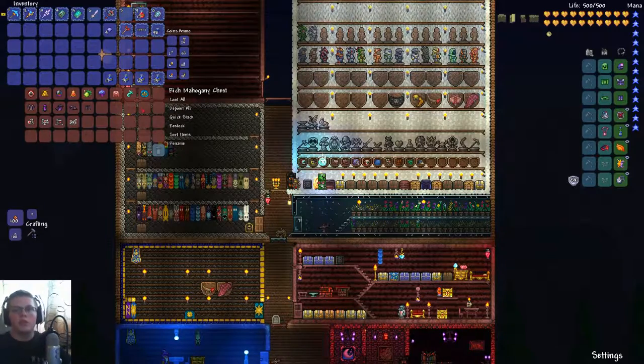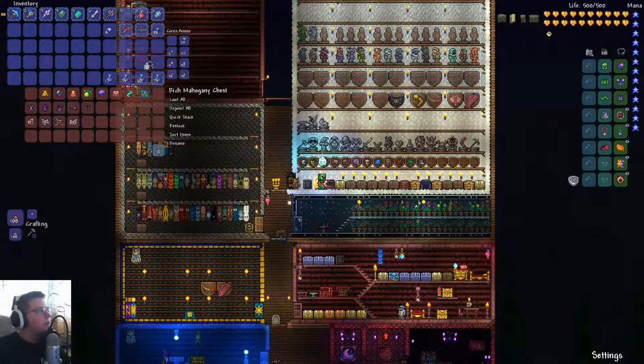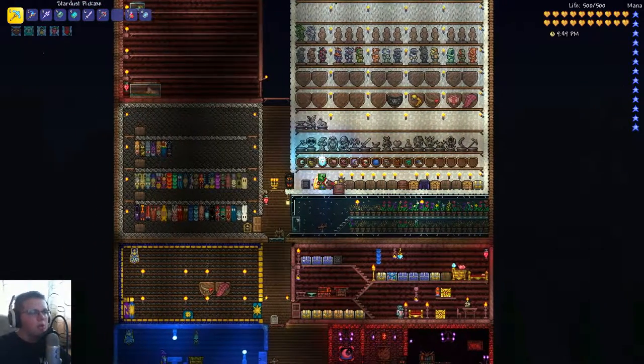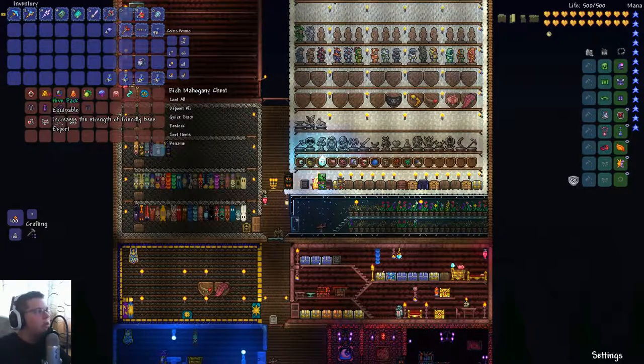Now here are the items from bosses in expert mode. Each expert mode boss drops a special treasure bag that doesn't happen in normal mode — they can contain some expert mode exclusive items. I have about eight or ten of them here, missing only three: the Demon Heart, the Bone Glove, and the worm scarf from the Eater of Worlds. Let's go through each one. The Shield of Cthulhu lets you dash, and if you dash at the right time you can cancel some enemy damage. It also gives defense and early-game movement speed.